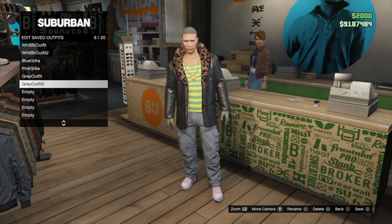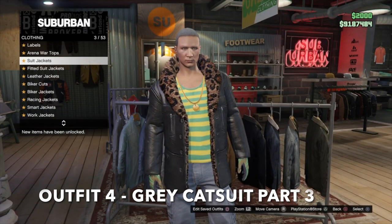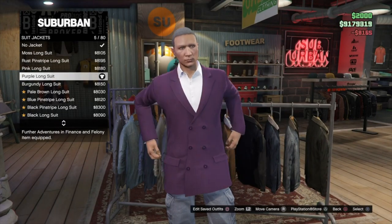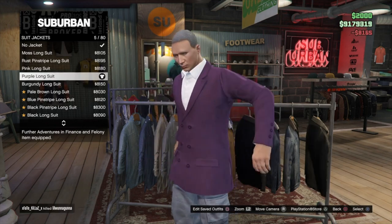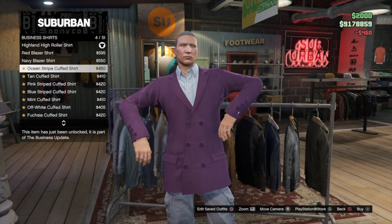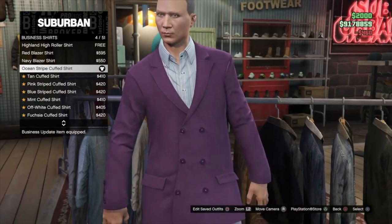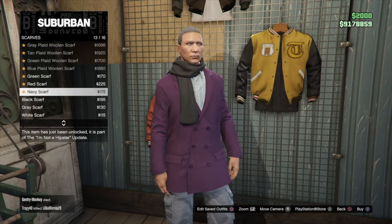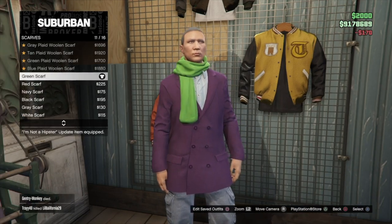Save this as the second part of outfit four. For the third part of outfit four, go into suit jackets and put on the purple long suit, then go into business shirts and put on the ocean stripe cuffed shirt. Next, go into scarves and put on the green scarf.